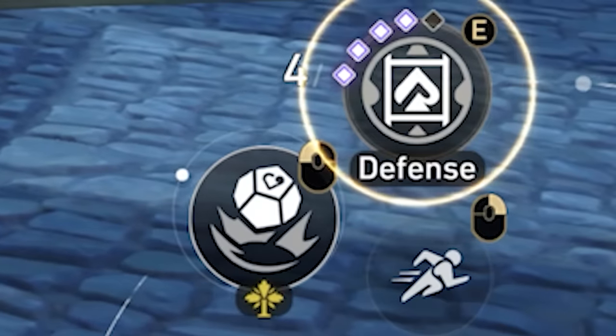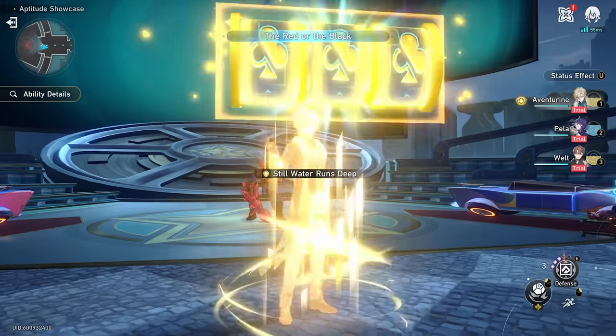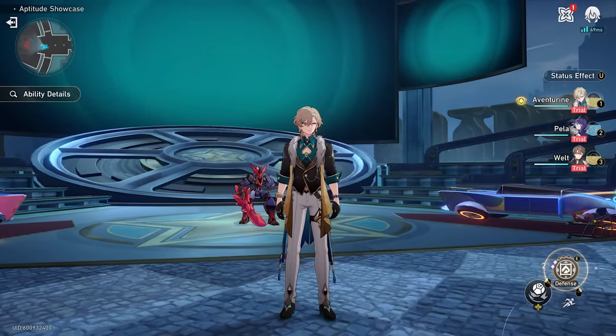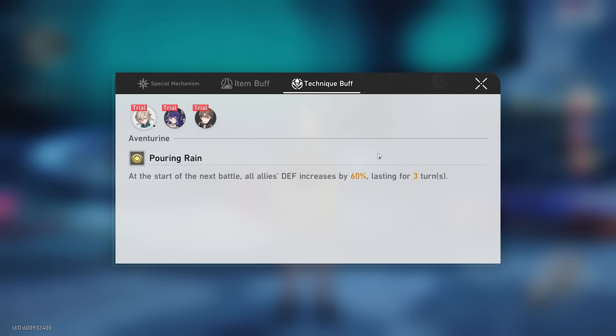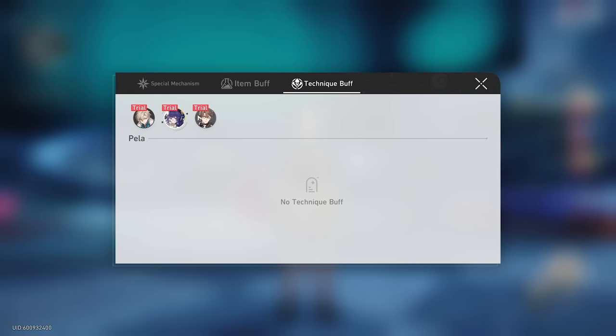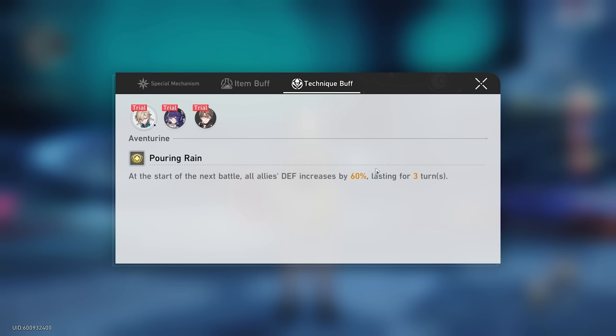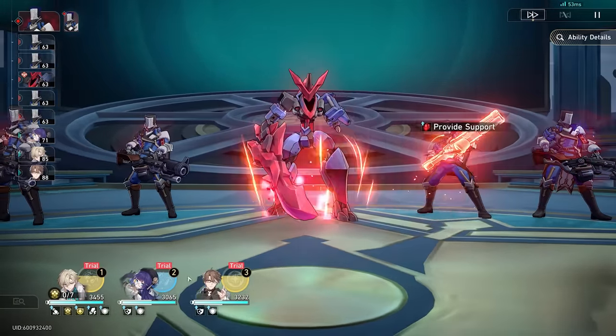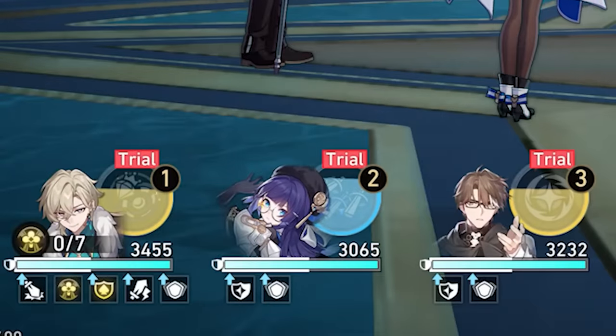The first thing we're going to talk about is his technique, which we can use outside of battle. It will give us one of three random effects — these three random effects give us different defense percent buffs. The highest one being Pouring Rain, which will give us a 60% defense increase on all three of our characters when we enter battle. As you can see, all three of our characters have a little defense percent buff.